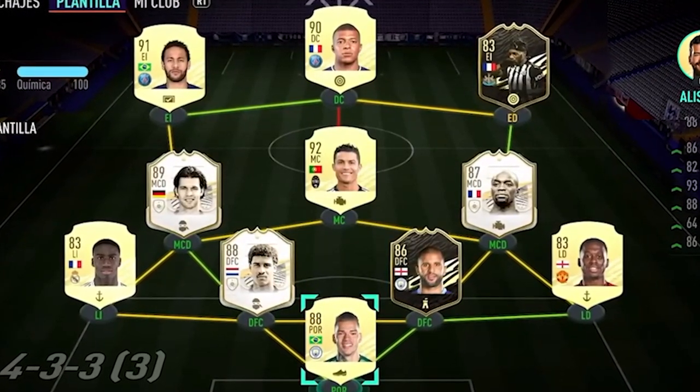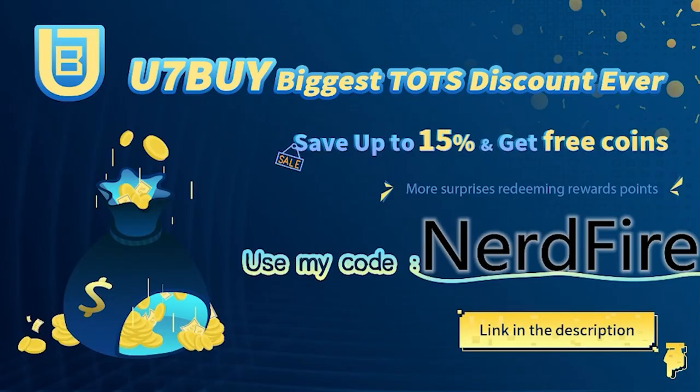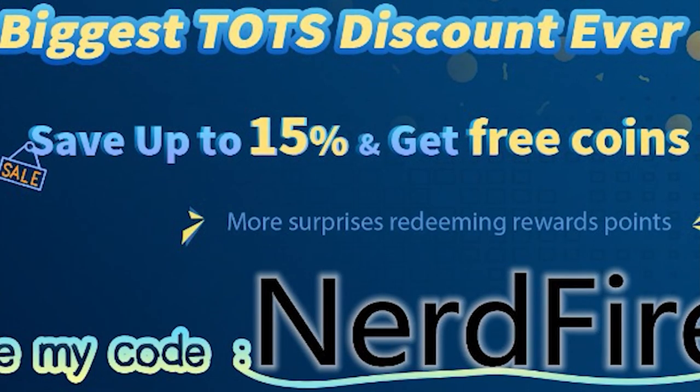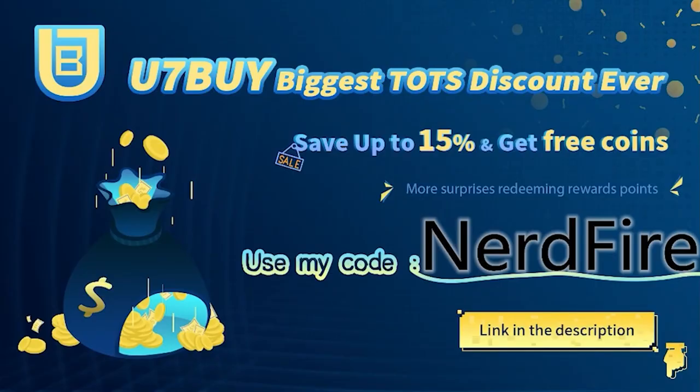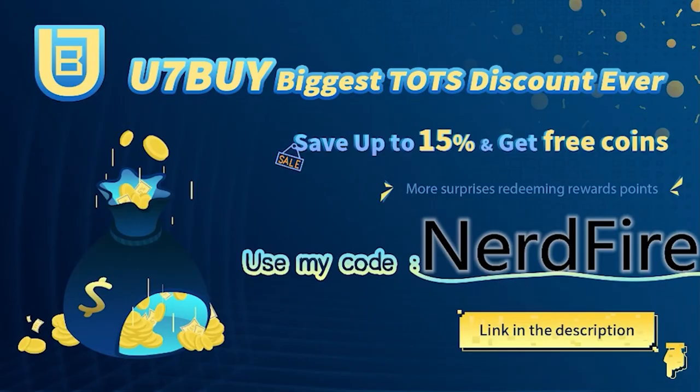Are you facing ridiculous teams and you're stuck with ones just like this? Head over to u7buy.com — they're doing their biggest ever Team of the Season discount, saving up to 15% and getting free coins. Use the code NERDFIRE at the checkout for an additional discount on your order.